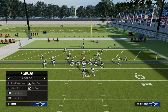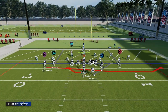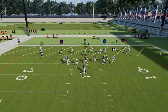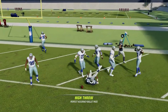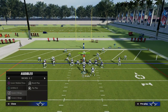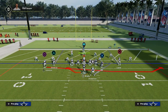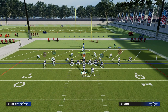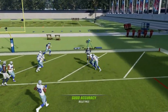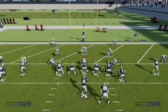Once your opponent starts to go to zone, things actually start to open up pretty good for us. This play is really good against zone — it's a very versatile play in the red zone. If they run zone, the route I want to hit is the running back. The running back seam wheel inside the five is such a great passing concept. When you pair that with a quick out like we're doing with CeeDee Lamb, it opens up the middle of the field with a horizontal concept that gets into a real soft spot against zones.